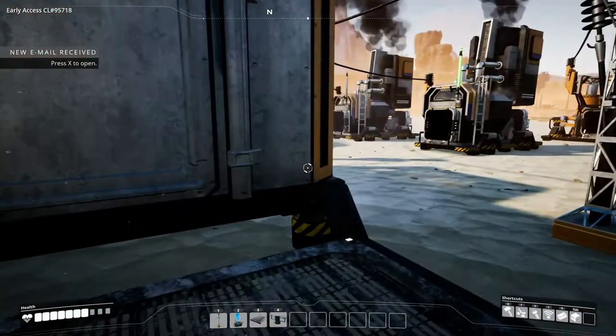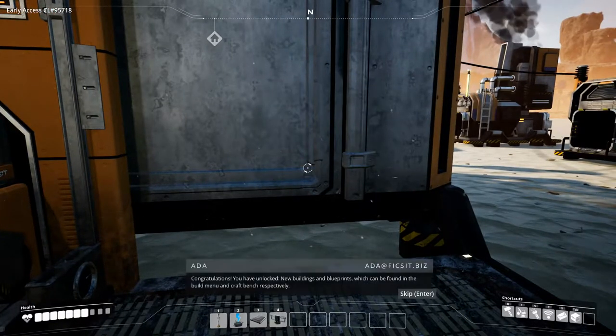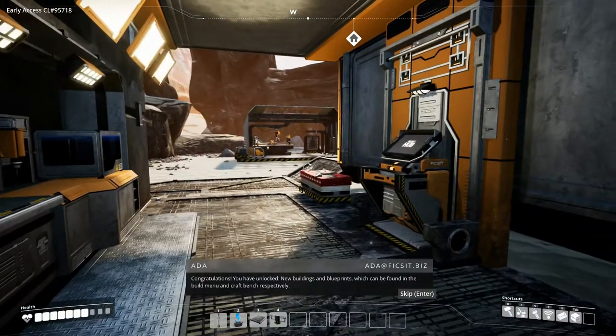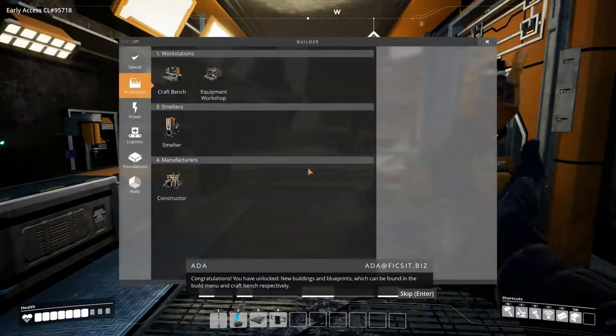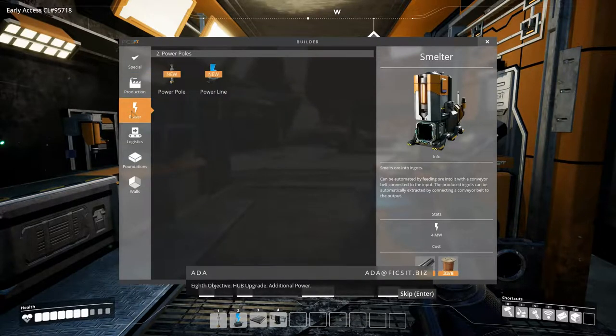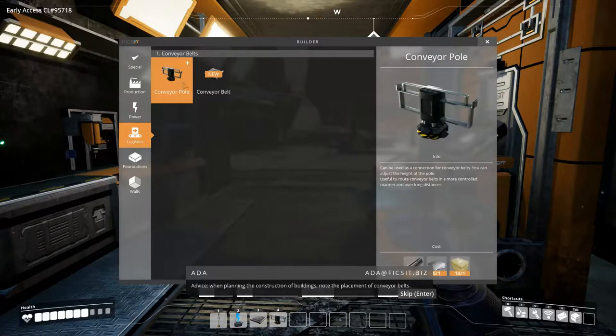Yes, fantastic! New buildings, new parts, and the player upgrade. You have unlocked new buildings and blueprints which can be found in the build menu and craft bench respectively. The 8th objective: hub upgrade, additional power advice.